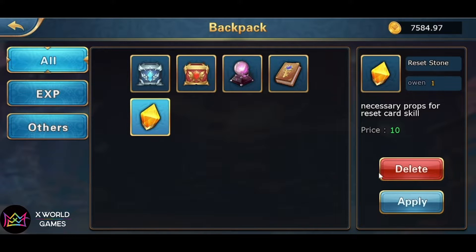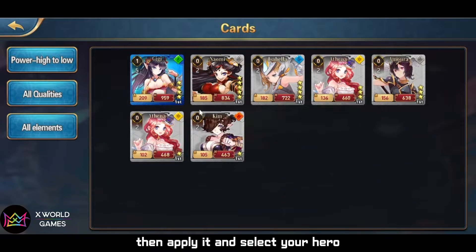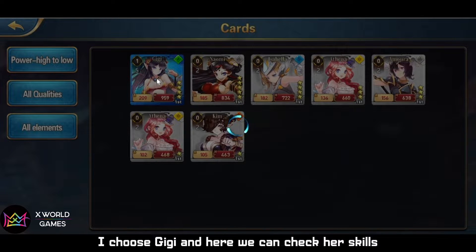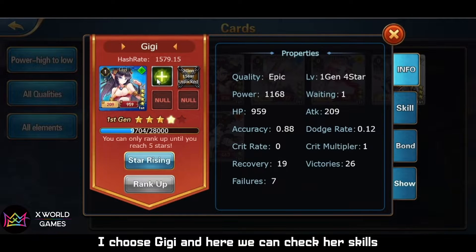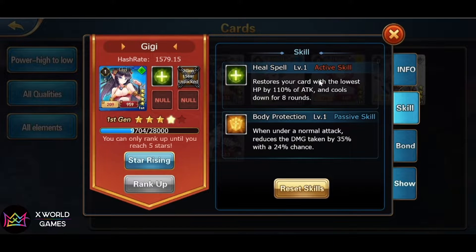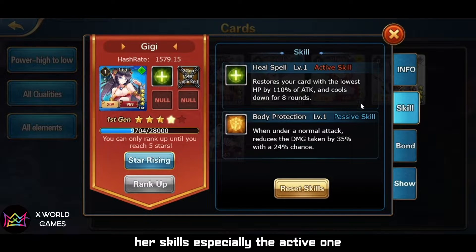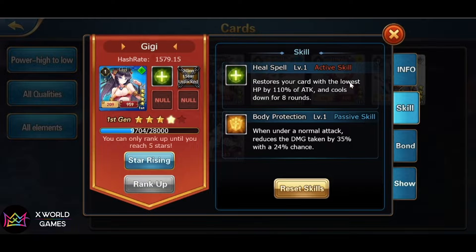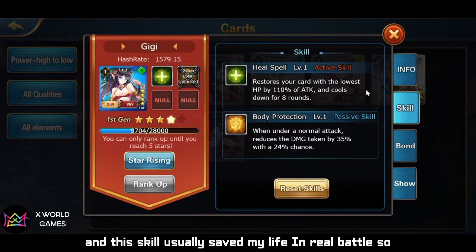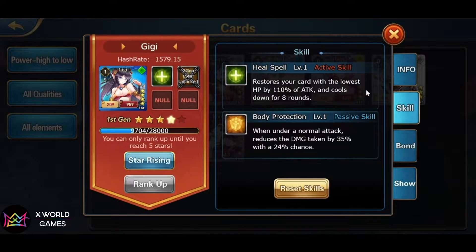Then apply it and select your hero. For example, I choose Gigi, and here we can check her skills. To be honest, I was quite satisfied with all her skills, especially the active one — it restores the card with the lowest health, and this skill really saved my life in real battle.